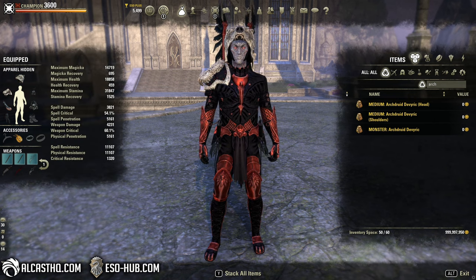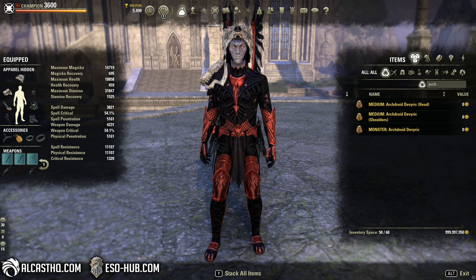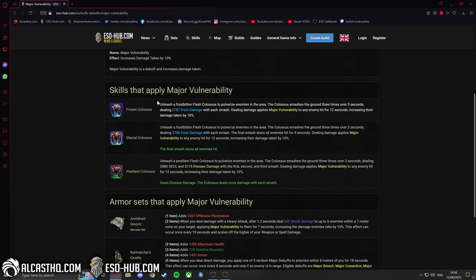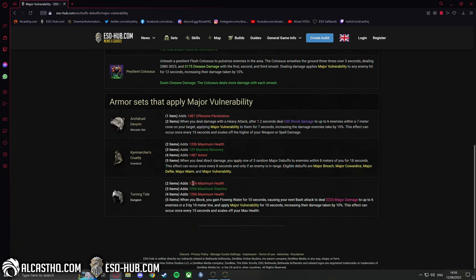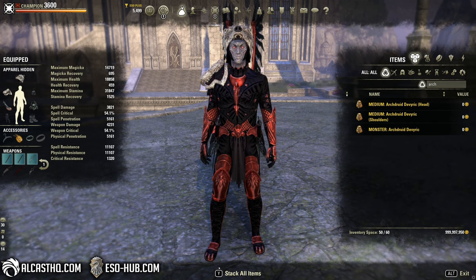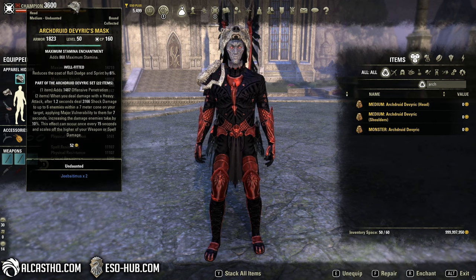Now this is actually an interesting set because it is kind of hard to get major vulnerability. Only the Colossus actually gets to proc it in terms of skills, and there's only 3 sets: the Arc Druid, Teen Marchers Cruelty, and Turning Tide. Right now, a lot of people use Turning Tide in combination with Naserai to extend its duration — it's a good combo. Obviously you can't wear 2 monster sets, but the Arc Druid is definitely a good alternative.